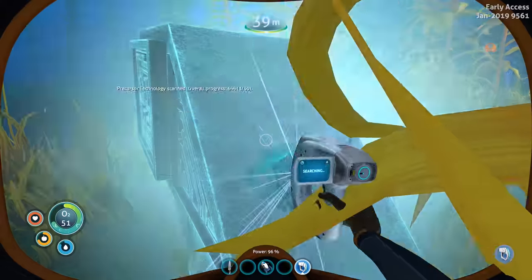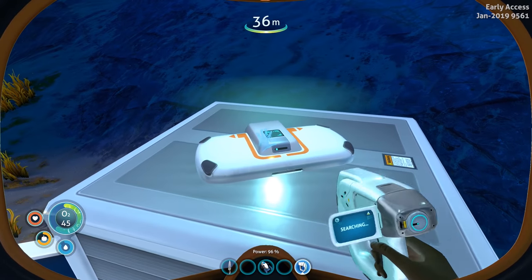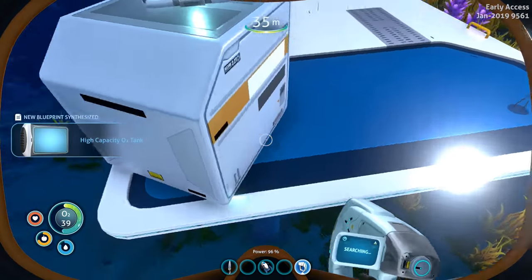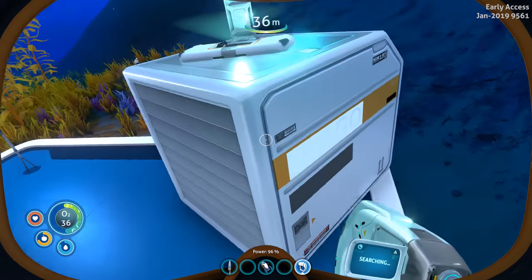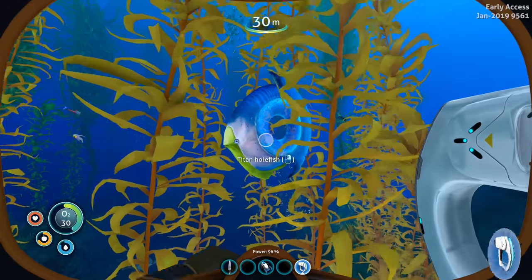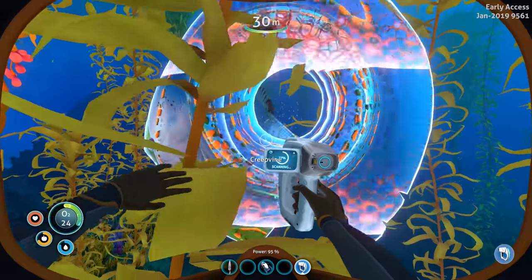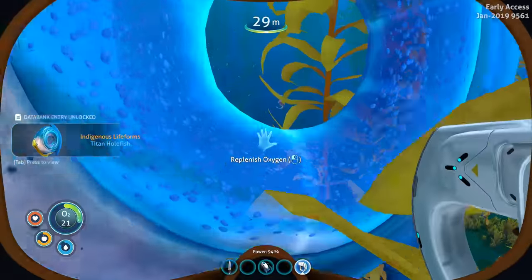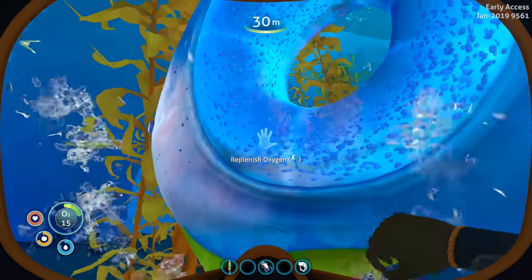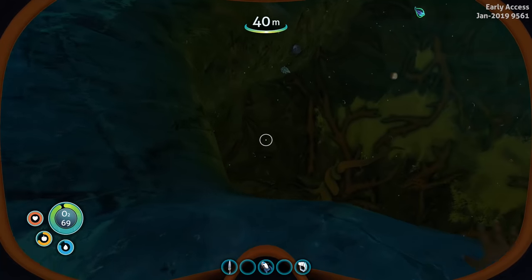There are creep vines over here too. We could disassemble this structure if we had the habitat builder. Opening the data box — high capacity O2 tank blueprint, that's great! I don't see anything physically inside though. What is that gigantic creature? It's a Titan Holefish! Can I actually swim through it? Oh my god, I can swim through it — and it replenishes oxygen! That's great to know.